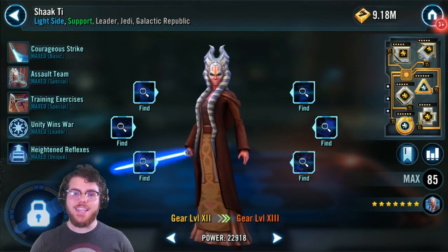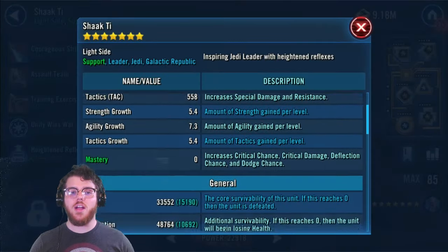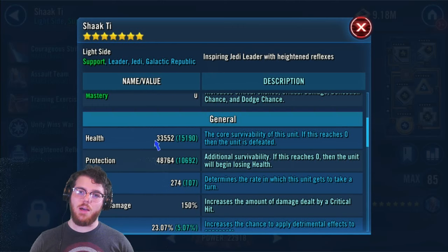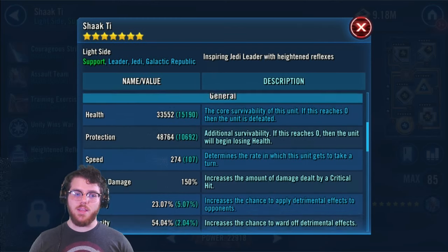The third character is Shaak Ti. I just got her to gear 12 today — that's why I've been waiting on this event. I haven't had any chance to put more gear 12 pieces on her, so I had to specifically mod her for a lot of health since she doesn't have much. I got her to 33k health and 274 speed because I want her going third.